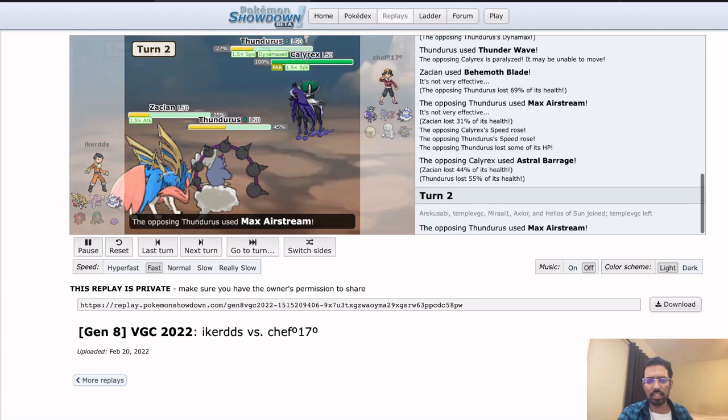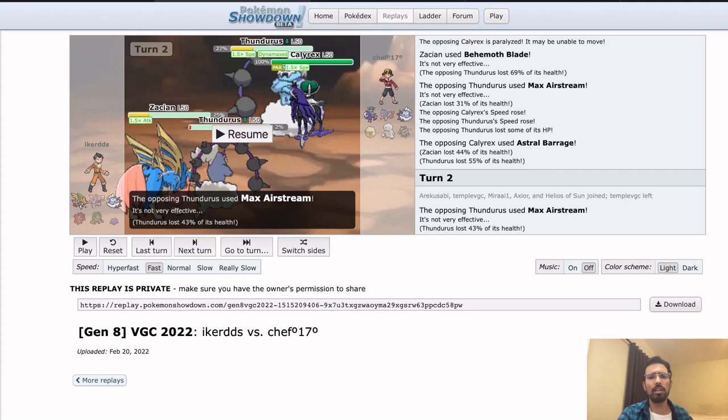We see Airstream, we see Astral Barrage not picking up the KO as expected. The Thundurus not clicking Eerie Impulse — so definitely Ditto in back. Doesn't really have a profitable way to use Eerie Impulse; you could have Eerie Impulse'd Thundurus and then switched, turning your Ditto into a Thundurus, which is kind of a funny line. Going for something a little more consistent seems better.